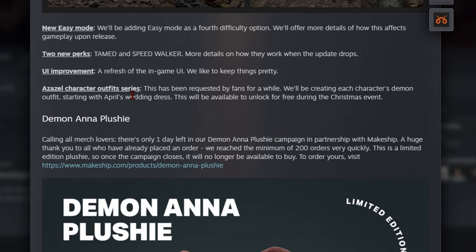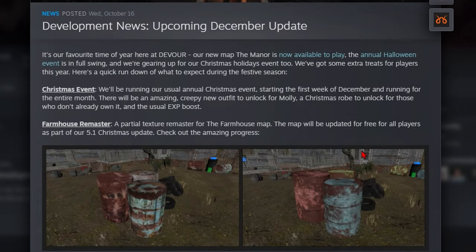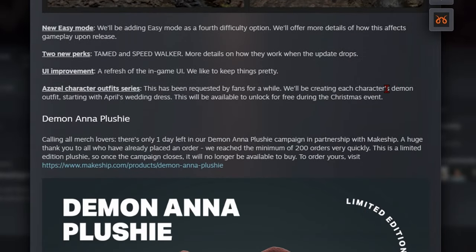We have the Azazel character outfit series, which has been requested by fans for a while. They'll be creating each character's demon outfit, starting with April's wedding dress, which will be available to unlock for free during the Christmas event. I'm super excited, especially since they're starting with April. It's free during the event, but if you miss it, you'll likely have to pay afterward, so take full advantage. I'll have a video out on how to unlock it and also one covering Molly's outfit.